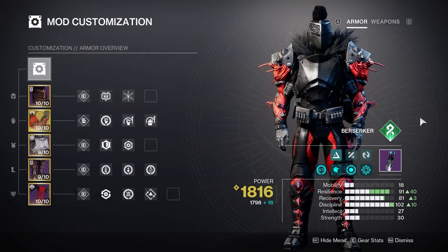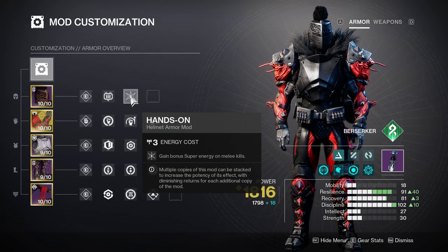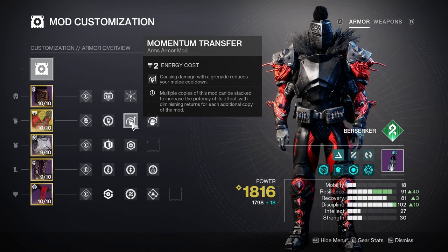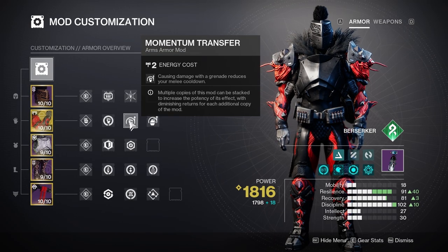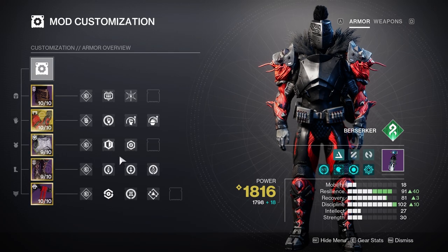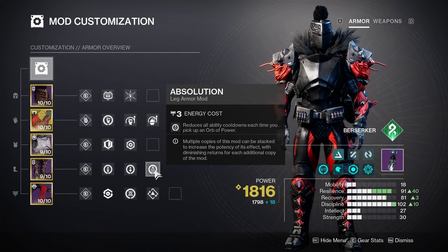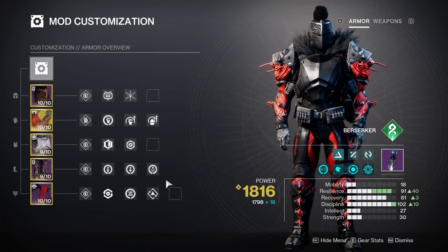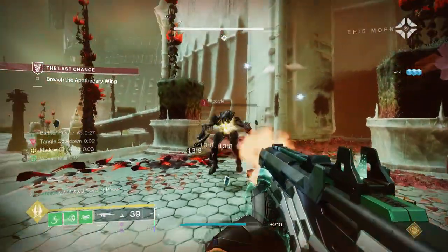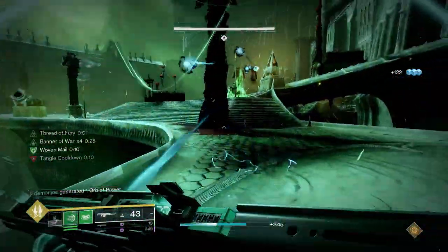Moving on from the subclass — for mods, I'm running fairly basic stuff. The helmet features an ammo finder mod alongside Hands-On, so melee kills generate super energy. For arms I'm rocking Heavy-Handed for powered melee kills to generate orbs, plus Momentum Transfer and Impact Induction, which allow grenade damage to generate melee energy and vice versa. For the chest I'm running resist mods, and legs are focused on survivability and ability regen: Invigoration for melee energy on orb pickup, Recuperation for health on orb pickup, and Absolution for all ability cooldowns. For the class item I'm using Reaper and Distribution.